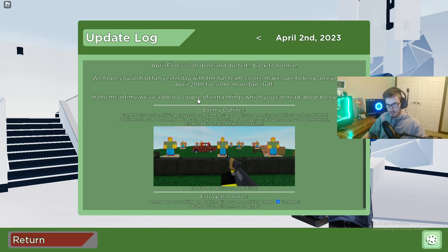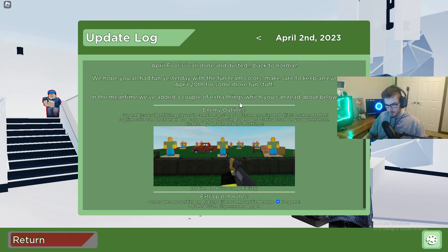Here we are in Arsenal and it looks normal. In the update log it says April Fool's gone, but they added probably one of the coolest things they've added in a long time — it is enemy outlines. This is actually kind of huge because there are some maps where you can struggle seeing enemies, and this comes into play pretty well. I enjoy it, it's very nice.